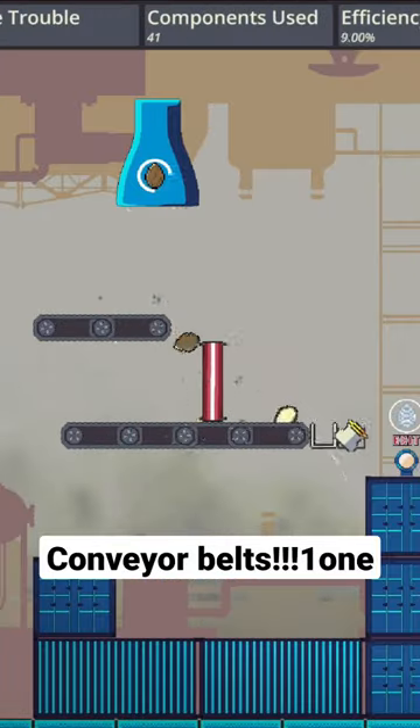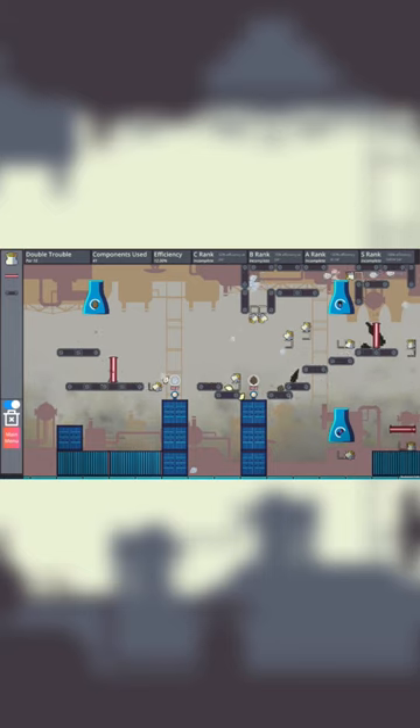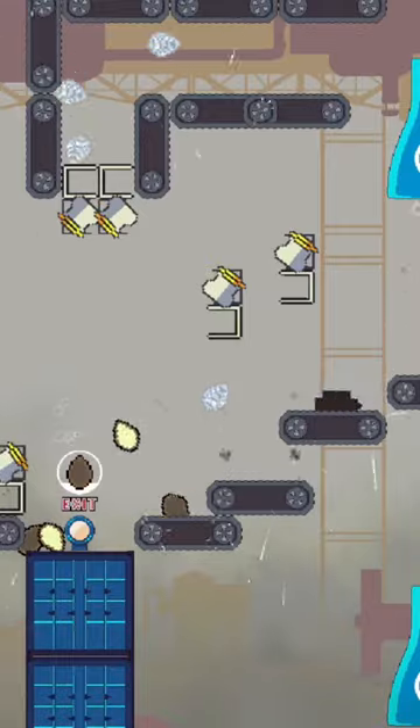You can't have a factory game without conveyor belts, right? Well, I made one today. And here I'm using the conveyor belts to toast almonds, melt chocolate, and combine them into chocolate-covered almonds.